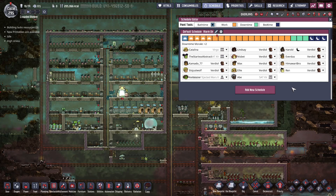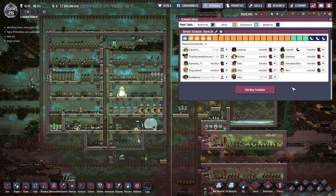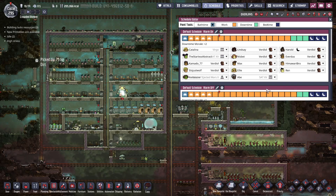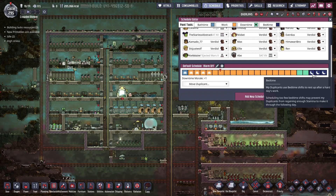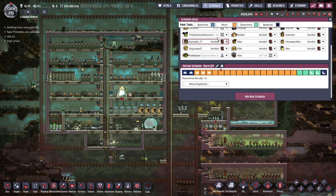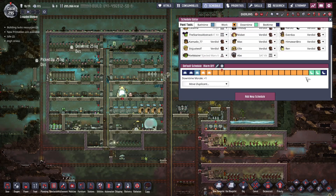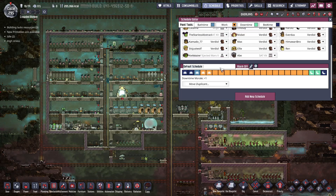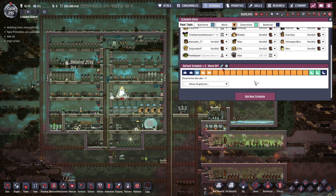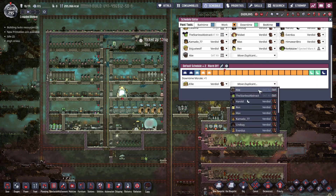The real benefits of scheduling come from using multiple schedules to offset when dupes work. You can do this by clicking here on add new schedule, and then using the slot types at the top to paint in as desired. Schedules can be renamed using the pencil icon, and I would recommend using this to keep things clear. Then move dupes by either using the dupe dropdown to choose a schedule, or the schedule dropdown to choose a dupe.